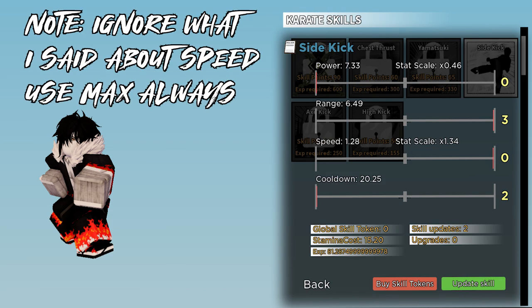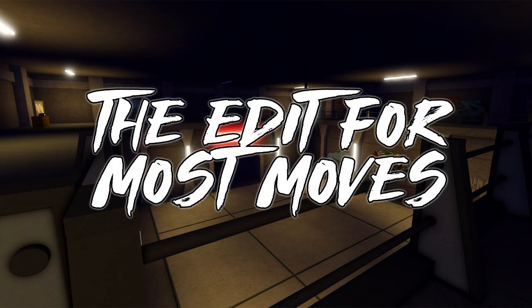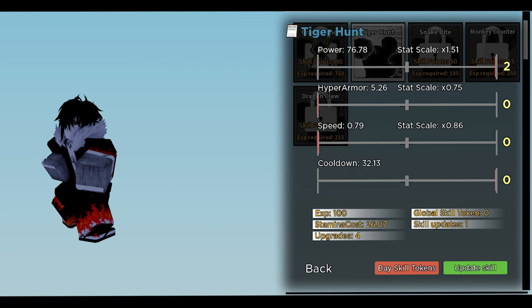Put 3 upgrades in range and 2 upgrades in cooldown for sidekick. For most of my moves — things like combo extenders and finishers — I go for max power, max cooldown, no speed (because I'm fast, but you can go mid-speed if you need it), and no range. This makes the damage on your skills as high as possible. Do 3 damage upgrades and 2 cooldown upgrades.